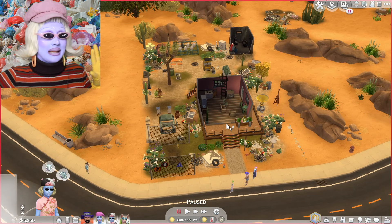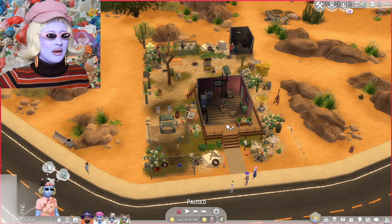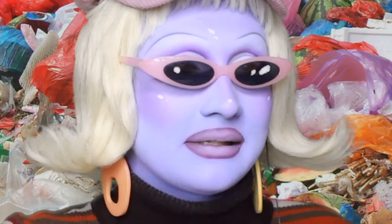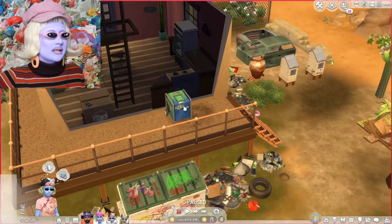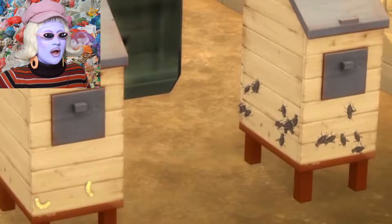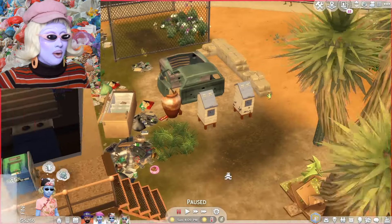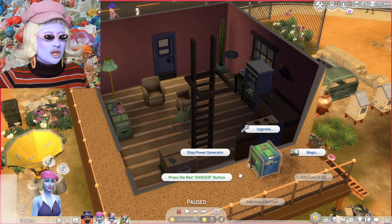If you don't know what off the grid means, it basically means no electricity, no power, no water — nothing. We're living off the grid. But we do have a generator because Eco Lifestyle comes with a generator option. Basically what we do is take the crickets and grubs that we're farming in our garden and put them into the generator here.